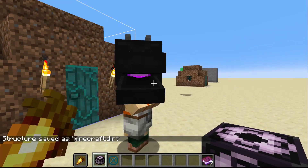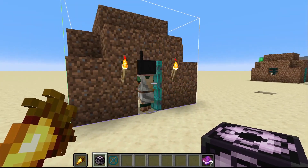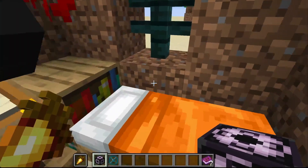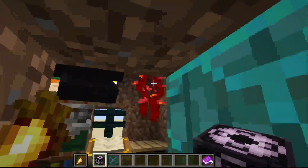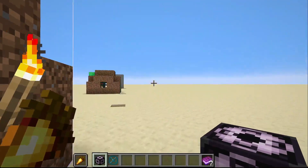So we go back and confirm: it's called 'dirt,' the relative position is set, the structure size is correct, we are saving entities, and we hit save. You can see down there it says 'structure saved as minecraft:dirt.' This guy was inside so he has been copied also. It's a nice little house — it's got torches, some vines, and a nice bed. It's a beautiful house.